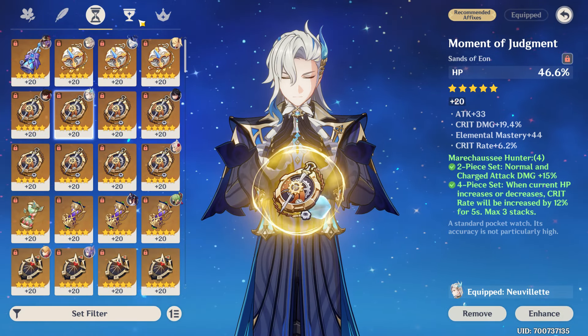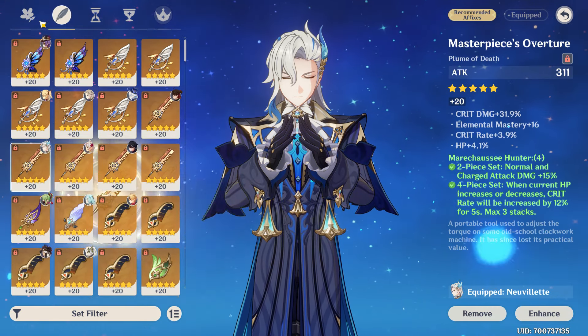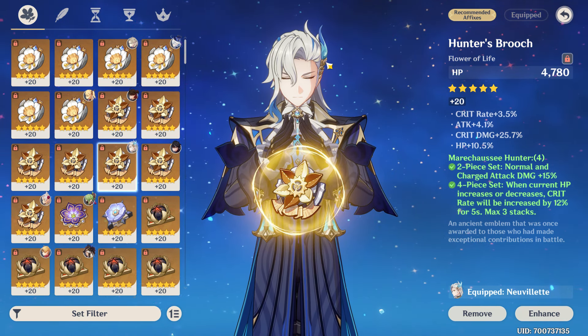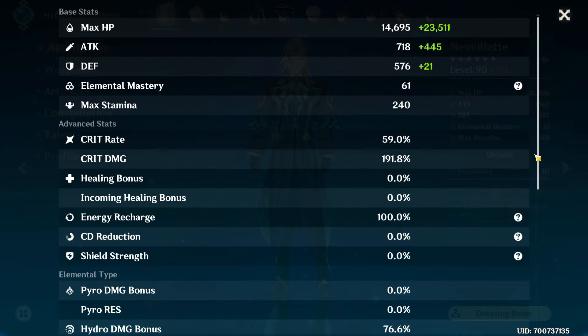Main stats are HP Sands, Hydro Goblet, and Crit Circlet. HP Goblet or even HP Circlet are viable, but they'll need better substats to be competitive, and even then, triple HP main stats will perform worse regardless of substats.